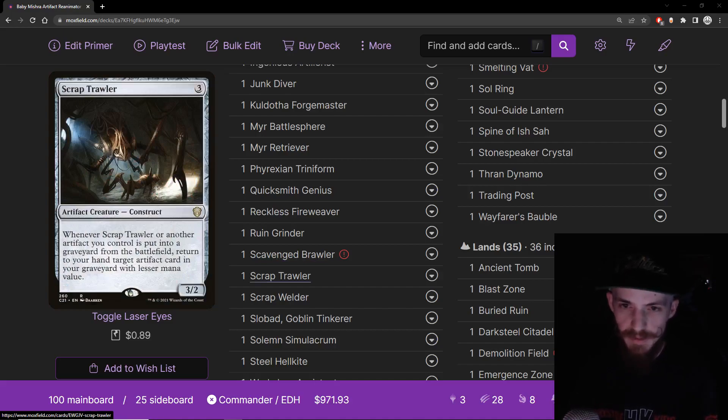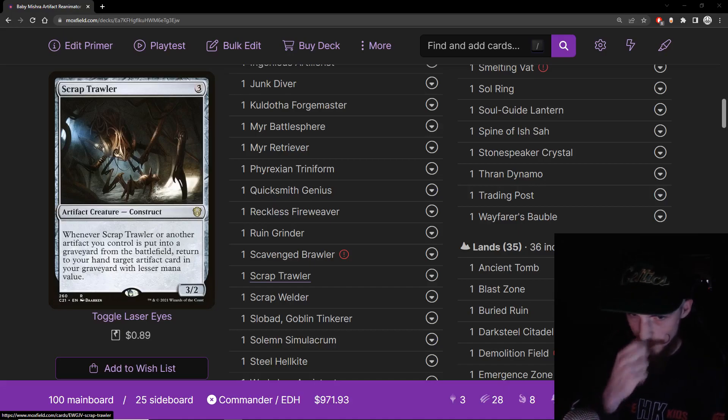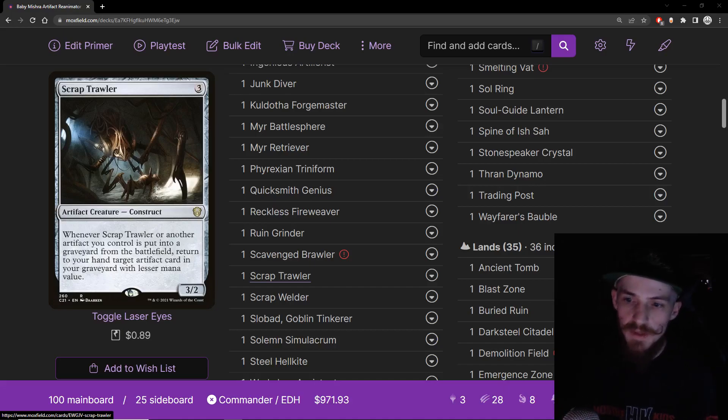Scrap Trawler — amazing artifact creature. Three mana 3/2 artifact creature construct. When it or another artifact you control is put into your graveyard from the battlefield, return to your hand target artifact card in your graveyard with lesser mana value. This is just going to get us so much value from the graveyard. It does everything that's good about Myr Retriever and Junk Diver, but it also triggers for all our other things that die besides itself. It's basically a super version of those cards — provides tons of card advantage and really gets our engines going.